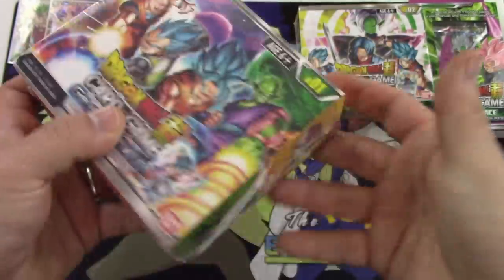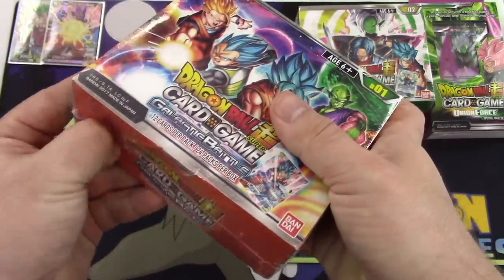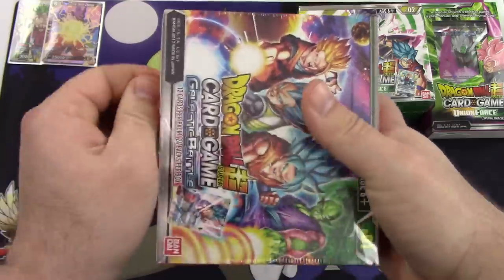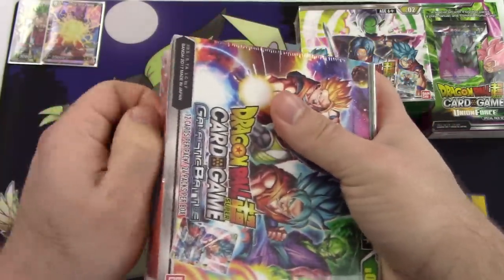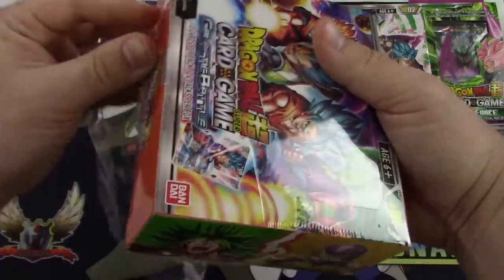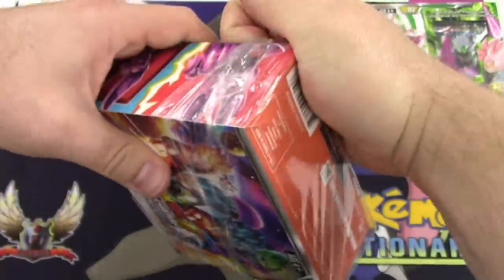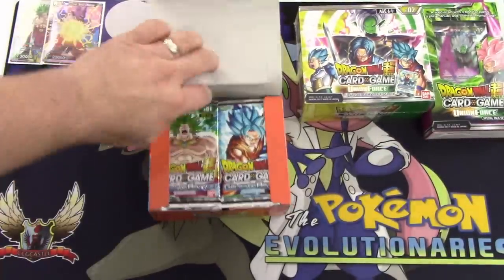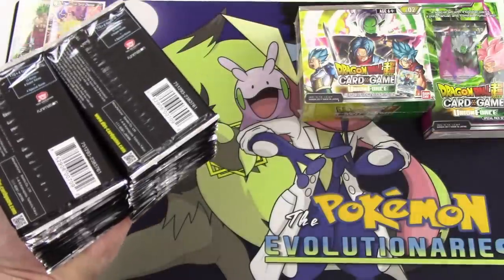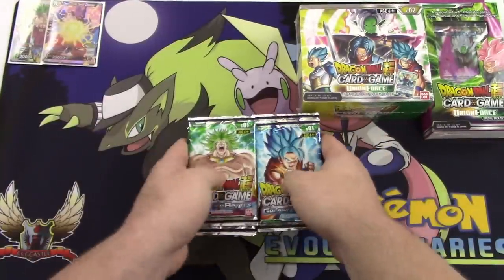There's the back of the box — nothing to read, darn. Old habits die hard. We're going to open up 12 packs each, split it evenly. Which side of the box do you want — Broly or Goku? I'm not picking your packs — it doesn't go well for me on the other channel. Fair enough, I'll take Broly this time.